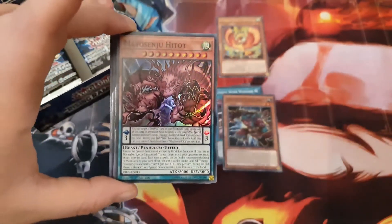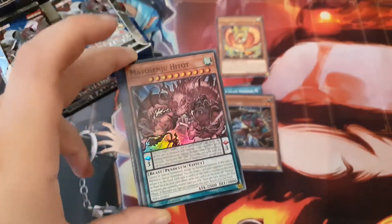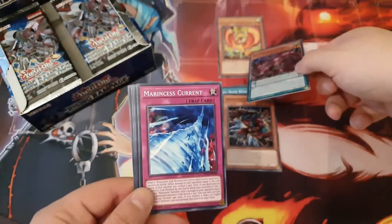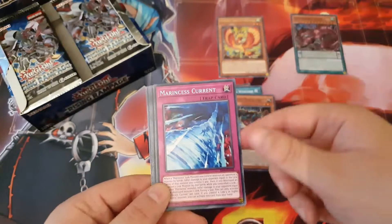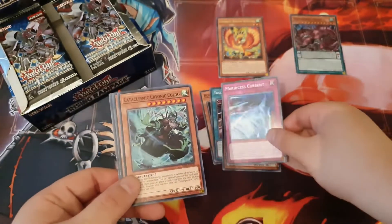There's new Yusenju support in this set — I think there's like five cards actually. We'll put the rares there and the holos here, and hopefully if we pull something great we can sleeve it up.